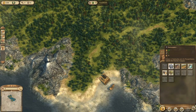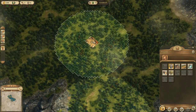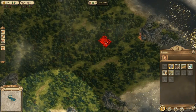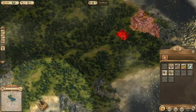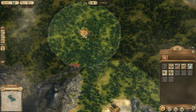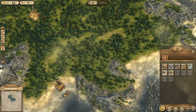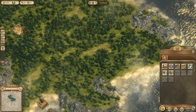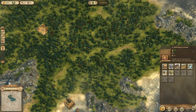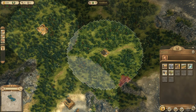First thing we need to do is see where we're going to build our settlement — for that we need a marketplace where we can construct settler houses. It has to be connected to our area of influence on the map. I want to build it somewhere in this area so I have room to expand. Then we can have more production over in this area later on with small market buildings to expand our zone of influence.